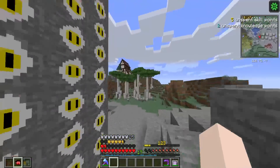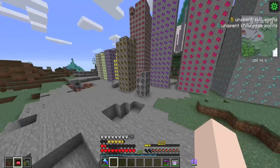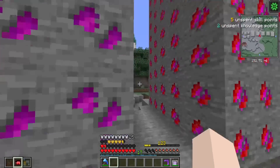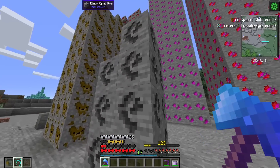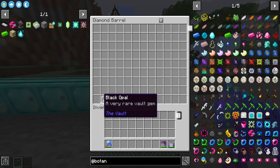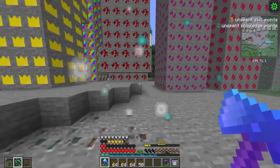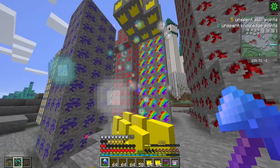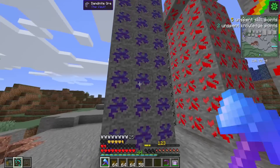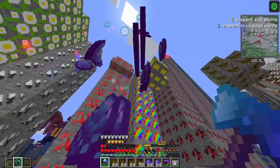I bet you guys are ready for us to fortune all these ores. We got our wimpy pile of Black Opal, but you know, it's trying. So I think we should start with our smallest piles — Black Opal — and we got 53 Black Opal. Next let's crack open our Pog ores, starting with Fuzzyum — that's about 4 stacks of Fuzzyum. Now it's time for my ore — look at all those beautiful crowns — we got almost 4 stacks of that. Now for the Dandonite — we have over a stack of that.